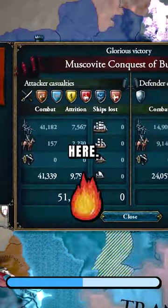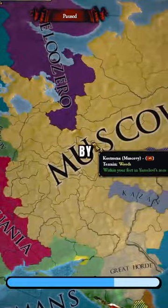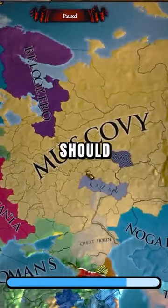Take these provinces right here. Apparently, Kazan declared war on me. It's only three more aggressive expansions. And by this point in the game, your nation should look something like this.